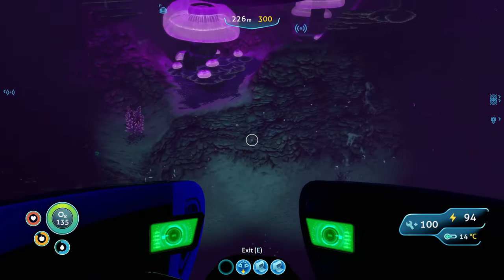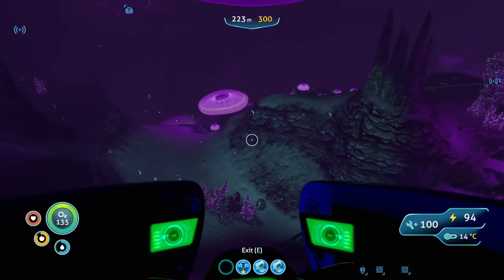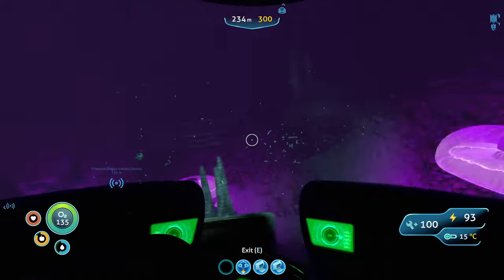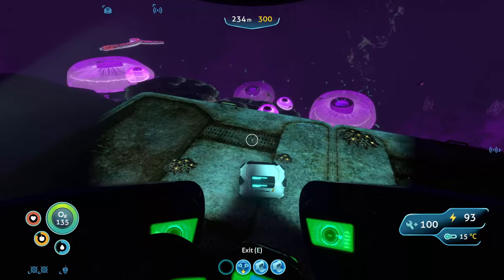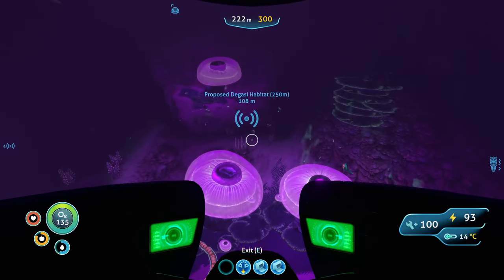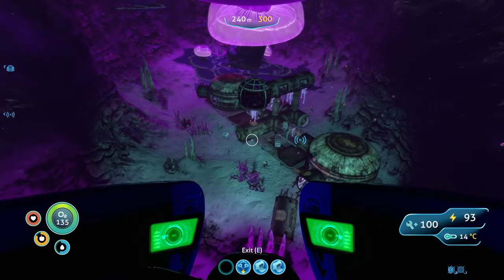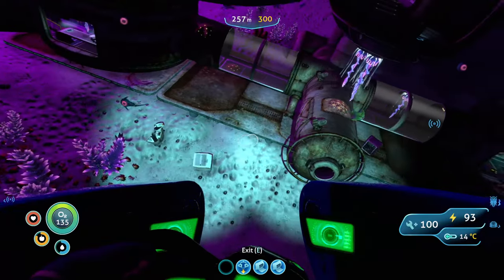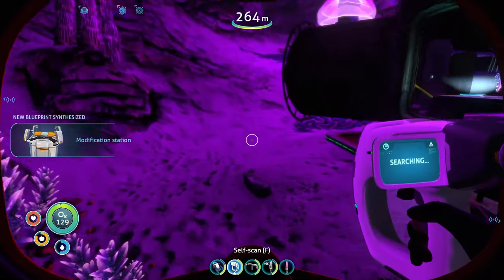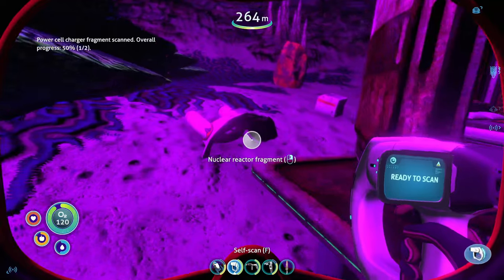Proposed Degasi habitat! So this stuff is from the crew of the Degasi. If you guys don't know who the Degasi are, they're apparently another ship that crashed here before me. I think those worms are making that noise. There's Life Pod 12 way over there — and here's the Degasi base they were mentioning. Yes! That's a modification station! Power cell charger — oh, this is for charging up the Seamoth. Nuclear reactor!